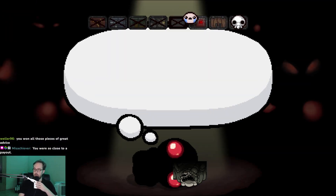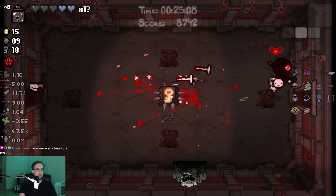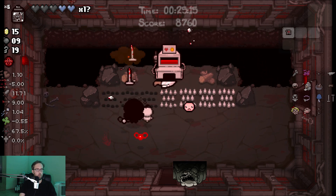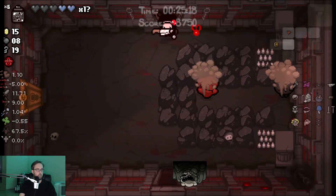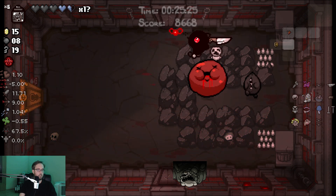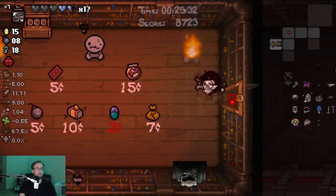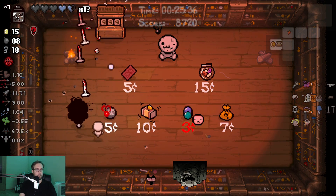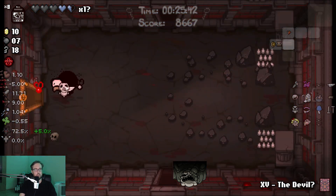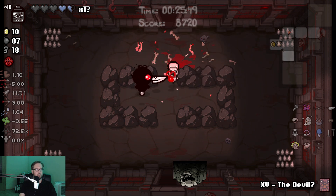Unfortunately, I know enough about probability to know that's not how it works. I have nine bombs — I'm just gonna blow that up, maybe Bumbo can have a heart. Wait, what are you supposed to do here? Is this guy just supposed to — oh, do that. I see. It's another puzzle room. This is hot garbage. I'm gonna buy that — the devil question mark — that pops the Bible, right? Just use the flies.